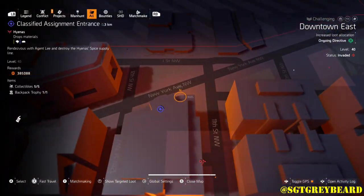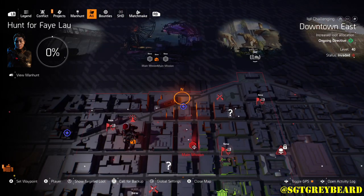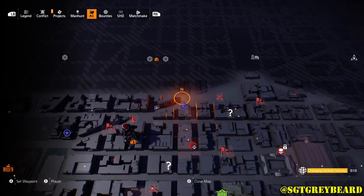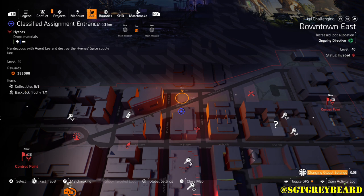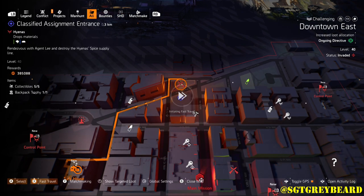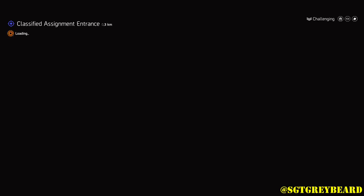Once the territory control is cleared, all I do is reset the control points. As you can see on the map, the territory control location may not immediately appear, so I reset the control points again and it should pop up. Sometimes it will on the first attempt, sometimes it won't — so I'll also show you another location that's a little more consistent, one we hit up pretty much on a daily basis.